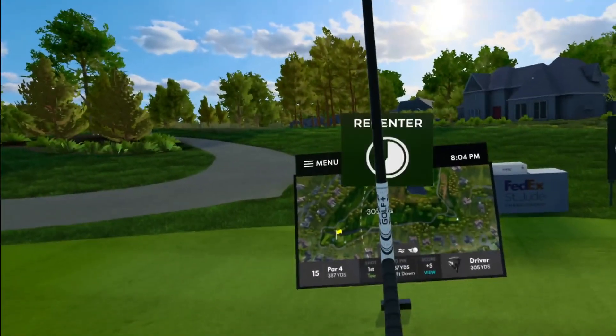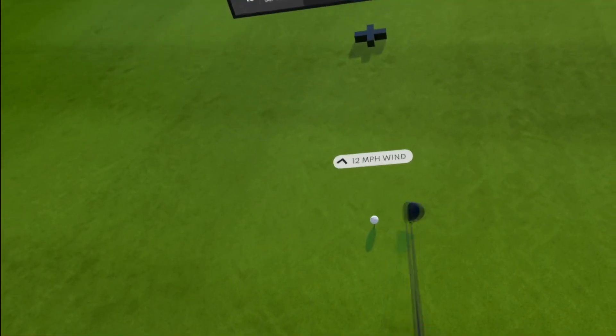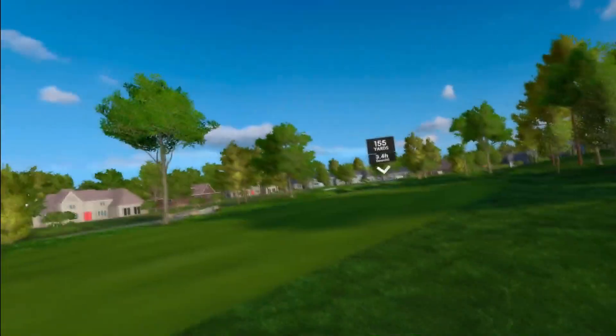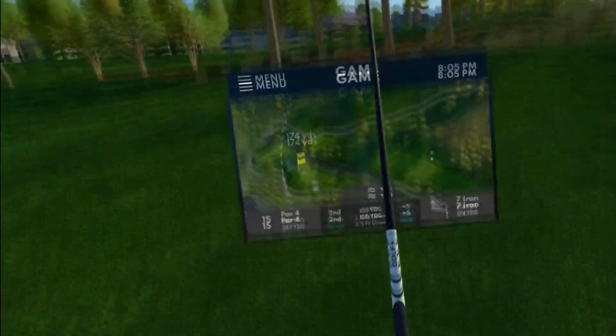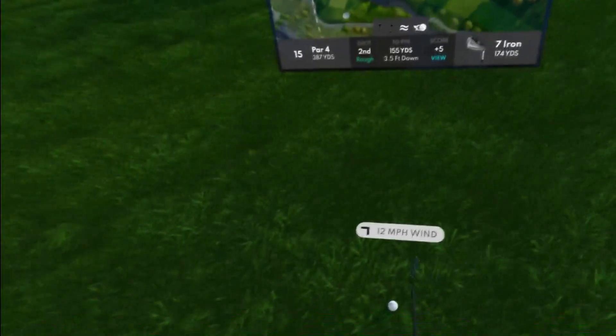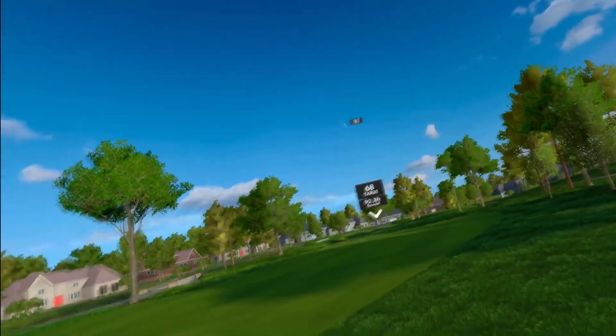Fifteenth hole, par 4, playing 387 today. Going to three wood to try to keep it on the fairway. Same pull as the first tee shot. Got 155 left — going up two irons. Really making sure, aiming a bit left, downhill, wind pushing down to the right. It's a good shot with a lot of fade — please make the distance. Don't bounce in the water — thank you.